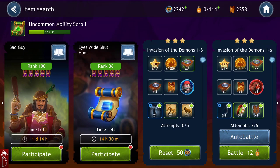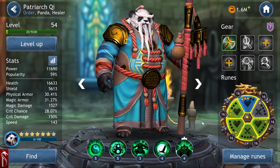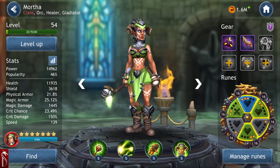I'm not doing particularly well in tournaments right now — rank 36, a lot less than what I was doing before. A lot of that has to do with the fact that I don't have ability scrolls. Many of the people I'm facing are close to level 60 with maxed out abilities, and that's really the difference.